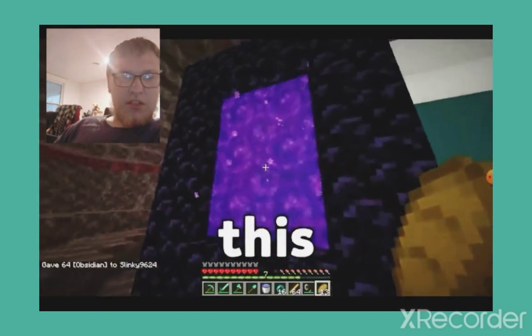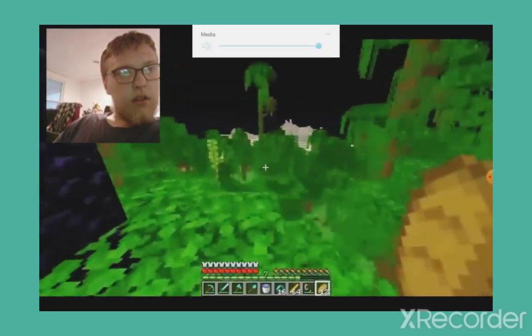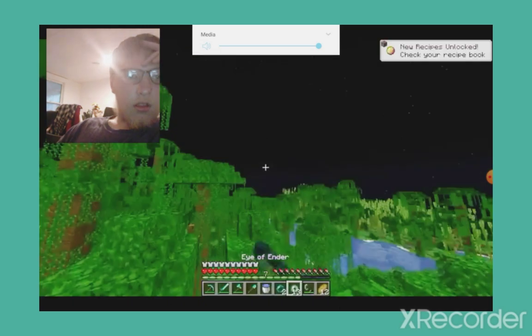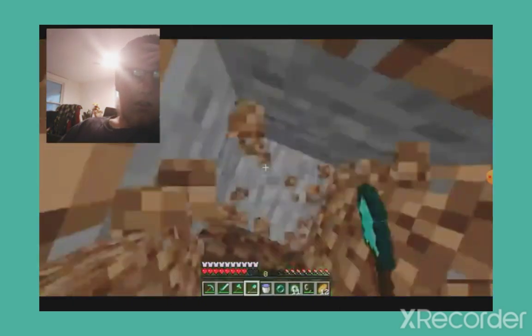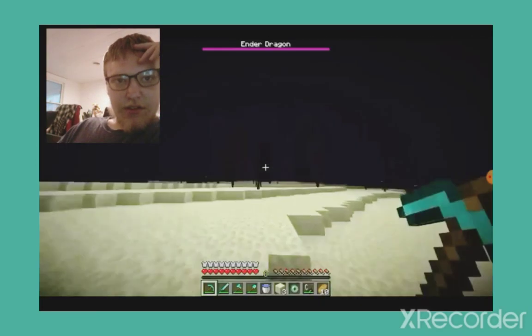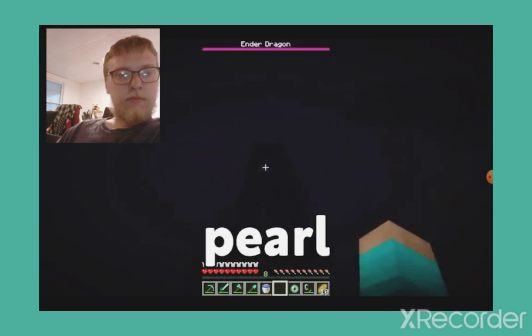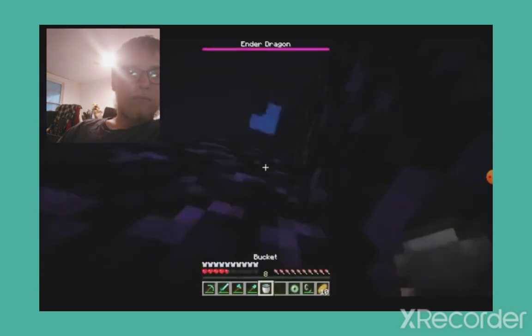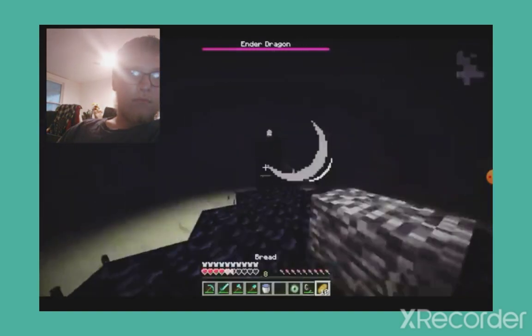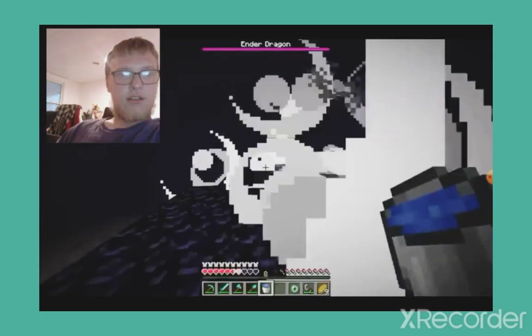Whenever you feel like you've hit a low in life, just remember this speedrun exists. Now that the speedrunner's back in the overworld, they craft eyes of ender and attempt to locate the stronghold. They dig straight down — oh my gosh, straight up find it? During the end, the speedrunner displays their extreme agility and skill by doing this ender pearl clutch. They break the end crystals, and once again the speedrunner shows off their raw talent by doing a water bucket clutch.